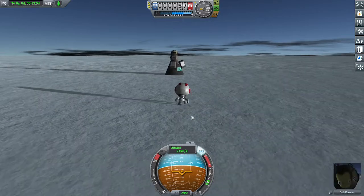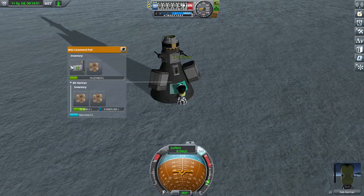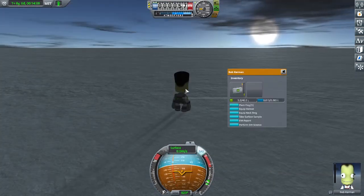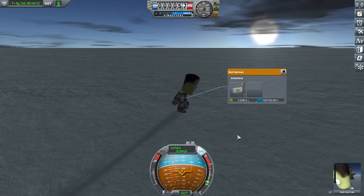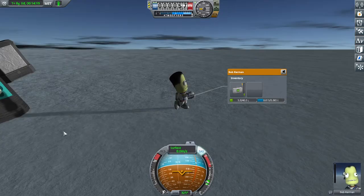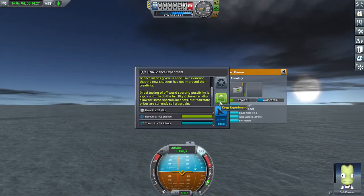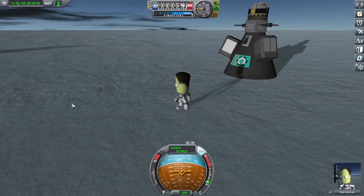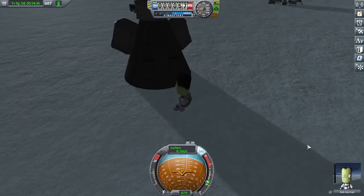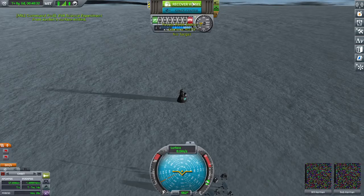Lastly, before we recover this vessel, Bill has one last thing to do. I brought along this little field science device, and Bill can do a little field science experiment here. It won't get as much as if we did this on another planet, but it's kind of a proof of concept — so he's going to hit a golf ball. This is a reference to one of the Apollo astronauts doing this, I believe. All right, send him back to the capsule and we can recover the vessel.